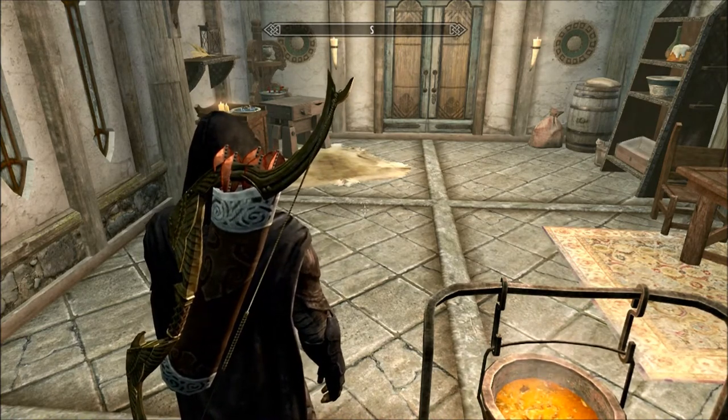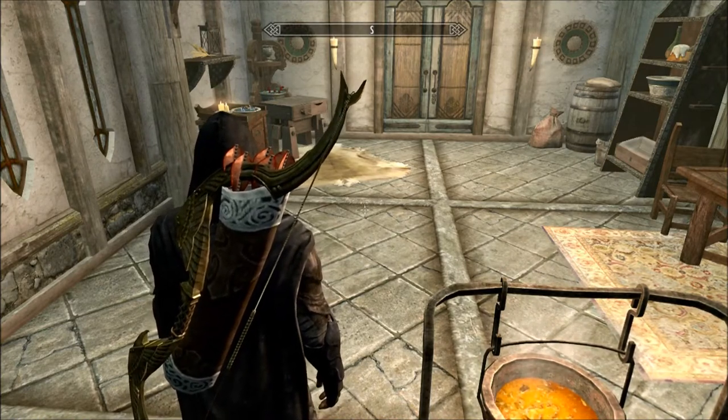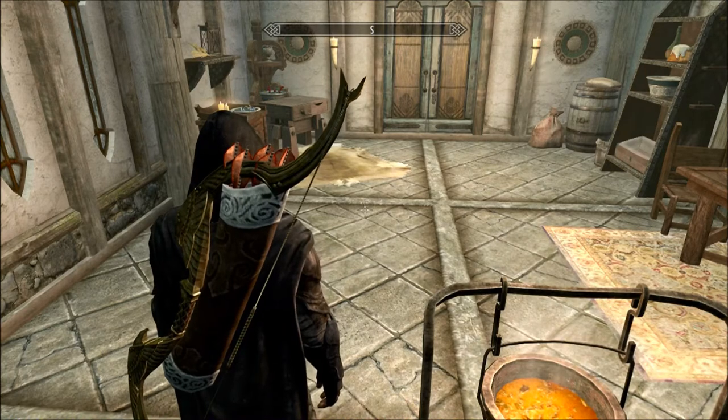You take it all over to an enchanting table. I'm in my house right now, but they also have those at the court wizards. I think every court wizard has one — I'm not a hundred percent sure, but the one in Whiterun does. So just go to Dragonsreach and you can use his enchanting table.